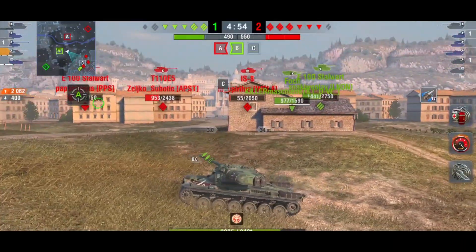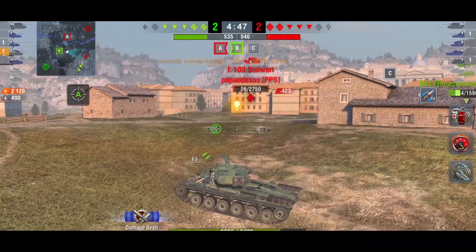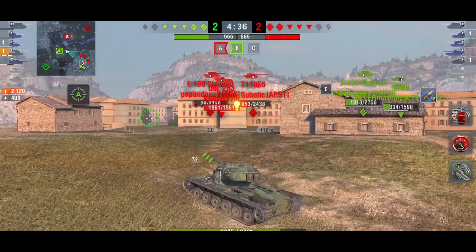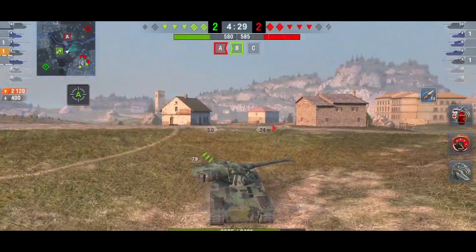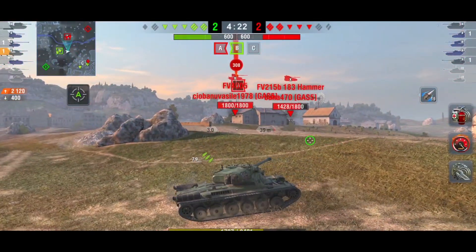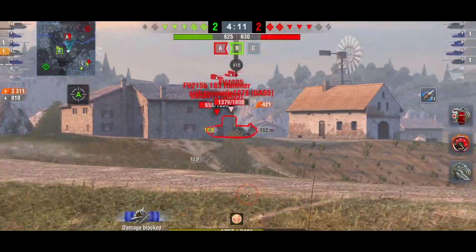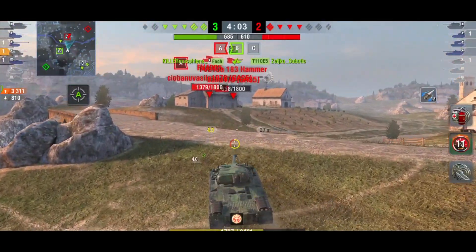I'd rather wait here and be patient rather than push forward into the open and get torn apart. On a map like this you can stay in the middle most of the game and eventually get shots - they've got to come from somewhere. There's one kill for me, I'm on 2K damage. Just because this tank has one of the lowest DPMs in tier 10 does not make it useless. Ever since the nerf a lot of people are hating on the Kranvagn, but it is still an absolutely fantastic tank. If they can only see your turret they will struggle to deal with you.